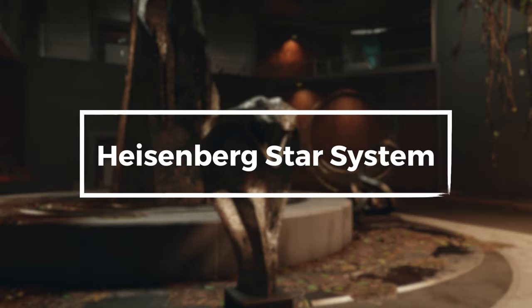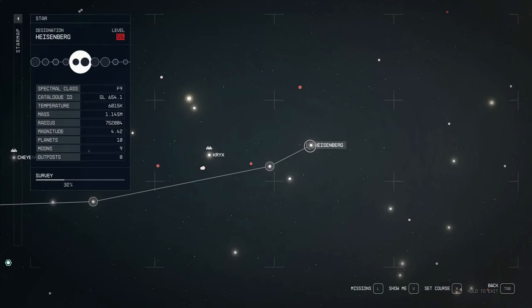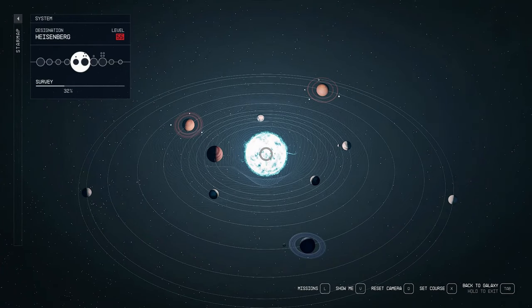Heisenberg star system. The Heisenberg star system in Starfield is named after Werner Karl Heisenberg, a German theoretical physicist who pioneered the theory of quantum mechanics. Heisenberg was awarded the 1932 Nobel Prize in Physics for his work on the development of quantum mechanics, one of the most fundamental theories in physics. Quantum mechanics is a branch of physics that studies the behavior of matter and energy at the atomic and subatomic level — a complex and challenging theory that has revolutionized our understanding of the universe. The Heisenberg star system is a fitting name for a star system in a science fiction game like Starfield, serving as a reminder of the power of science and the importance of exploration.